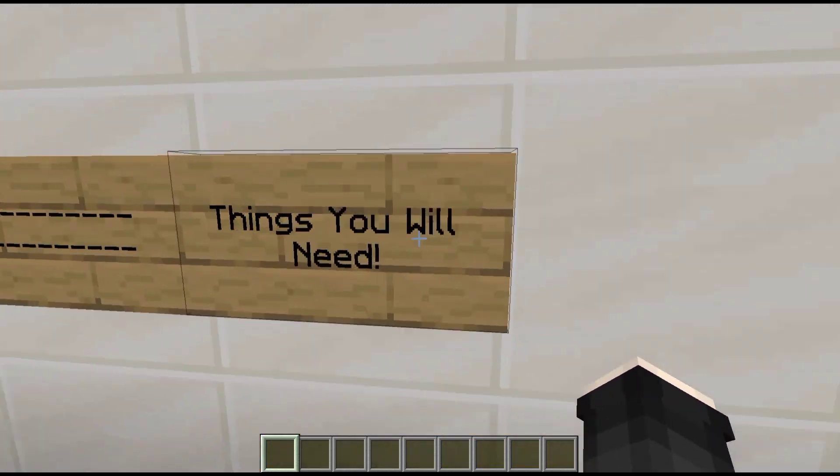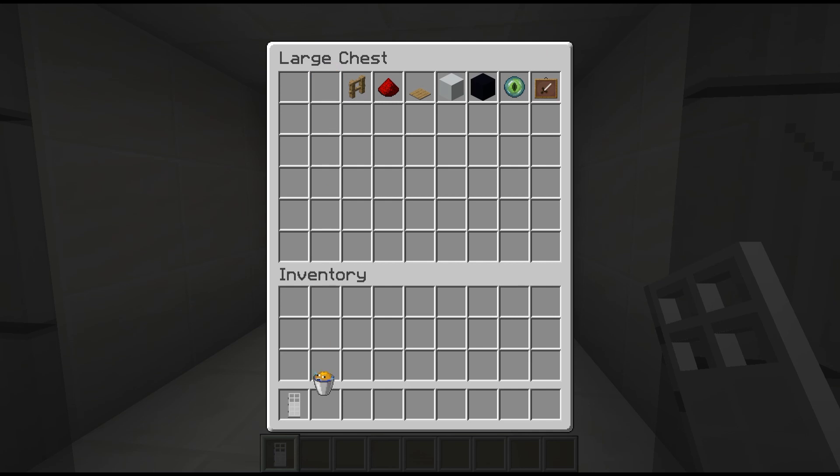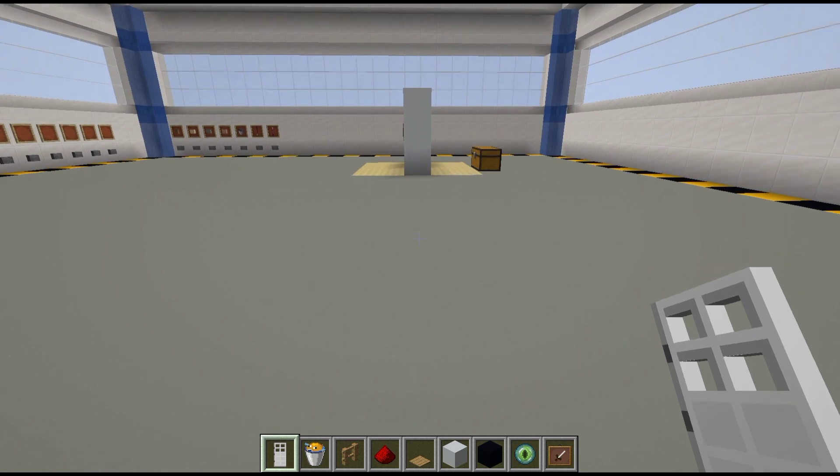Here are the things you will need for this build: a large chest (this is the magic chest for the eye recognition), an iron door, a bucket of pufferfish, oak fence (you can use whatever fence you want), redstone dust, oak pressure plate, white concrete (you can use whatever block you want), black concrete for the eye scanner, eye of ender for the design, and an item frame.